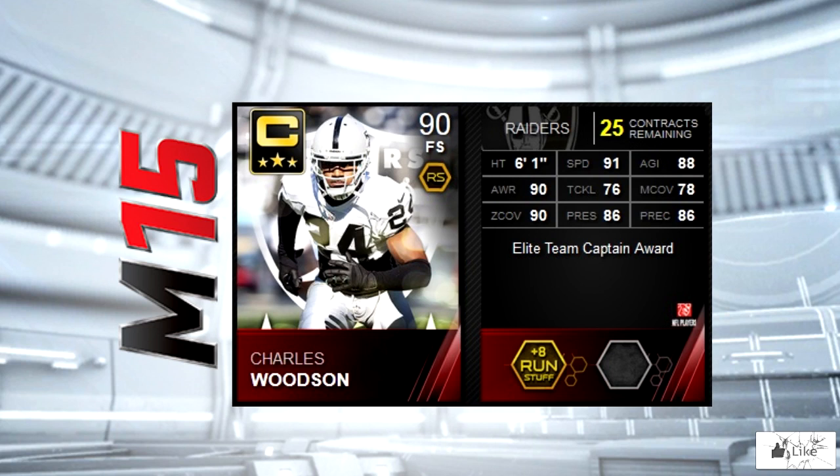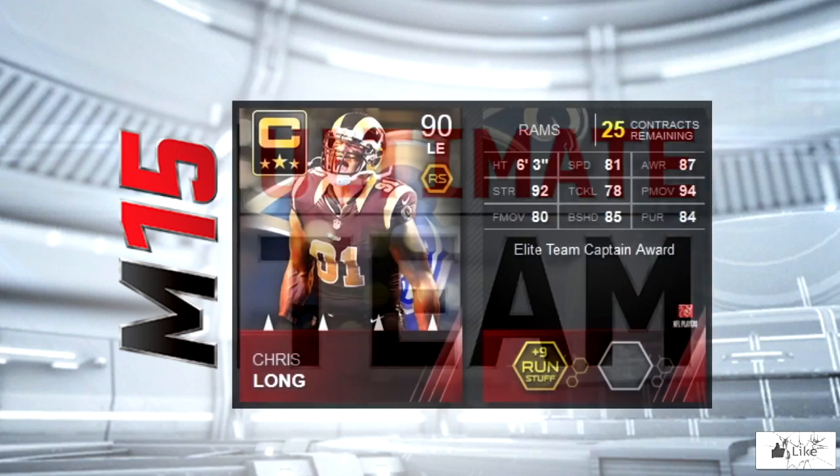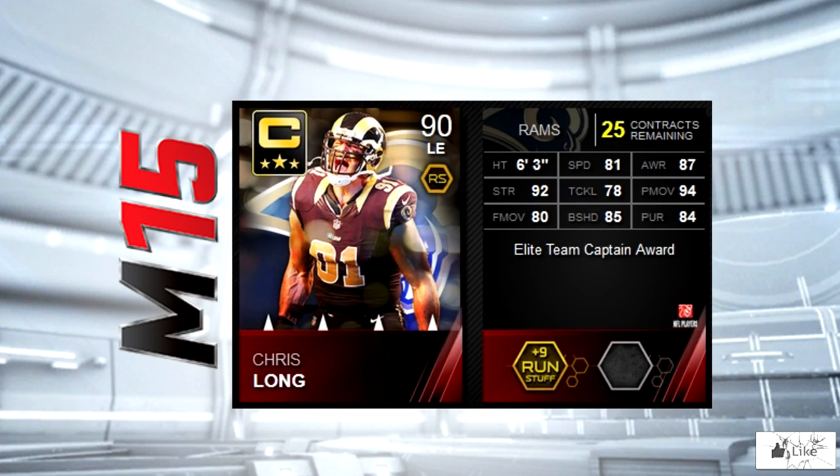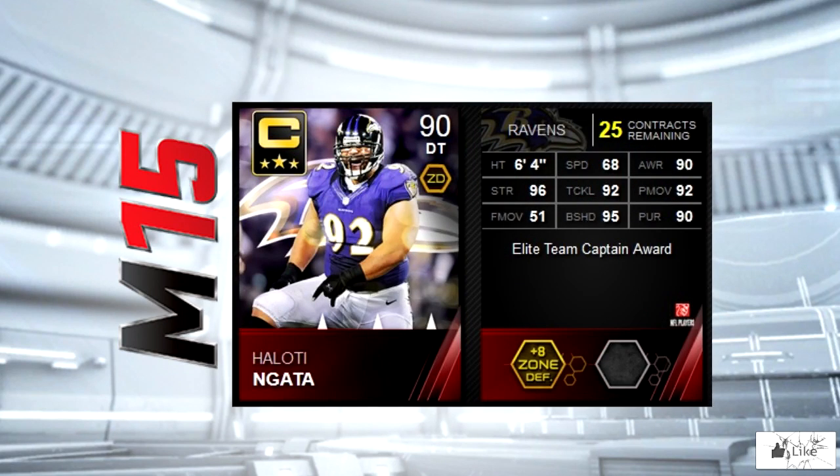Charles Woodson drops in as the Oakland Raiders team captain. He's got 91 speed with 90 awareness and zone coverage. Chris Long is next as the St. Louis Rams team captain. He's got 92 strength with 94 power move. The Baltimore Ravens have Haloti Ngata as their team captain, with 96 strength and 95 block shedding.